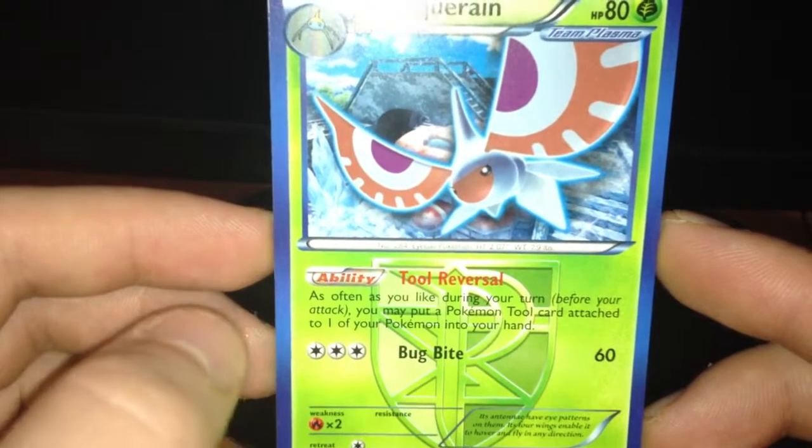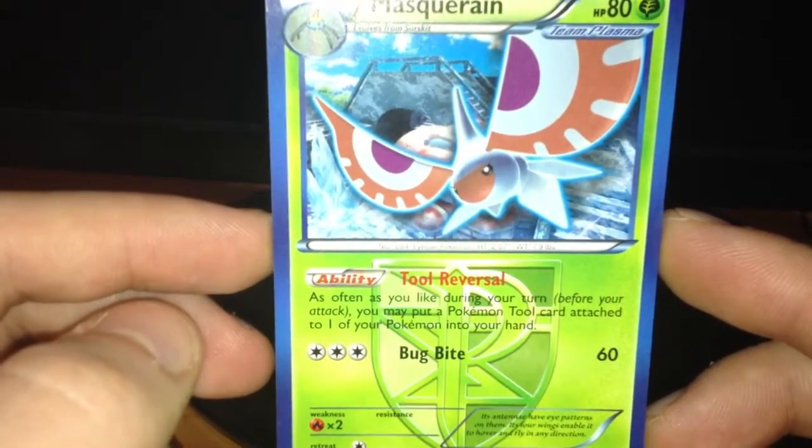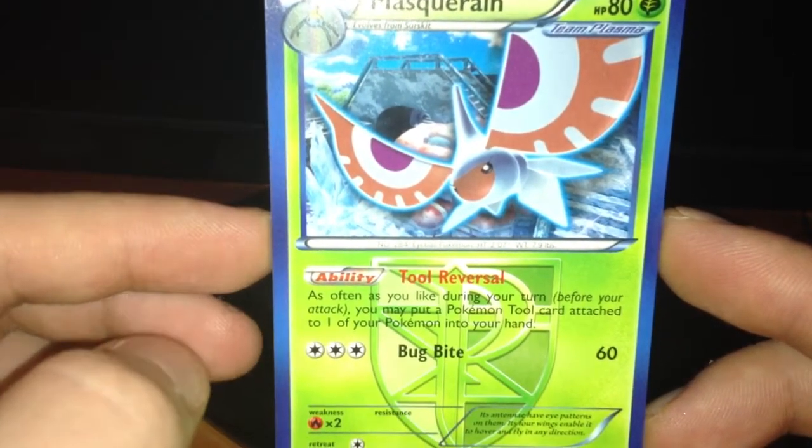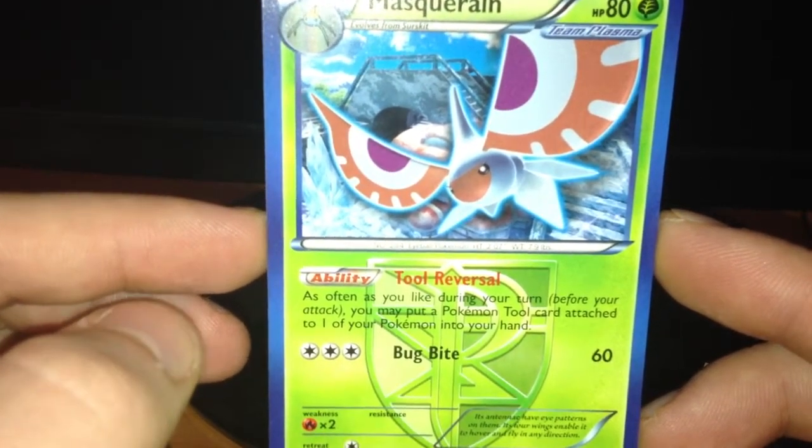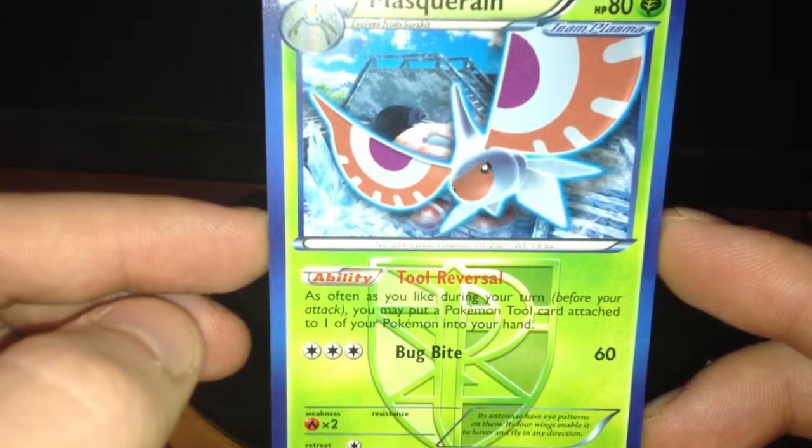Why is this card so good? Because it has the ability Tool Reversal, that says as often as you like during your turn before you attack, you may put a Pokémon tool card attached to one of your Pokémon into your hand.